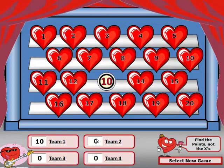Team two is now up. They are asked a question and get it right. They choose heart number 19. Unfortunately, that is an X for them. If they had any points, the instructor would highlight those points and type a zero to take them away. They continue in the game to try to earn back some points.